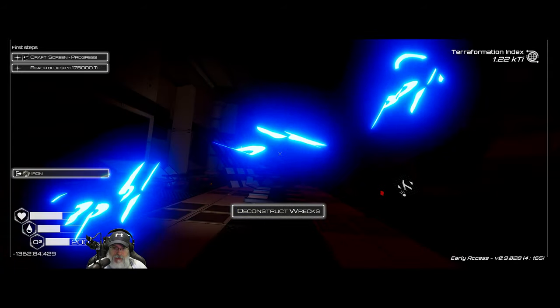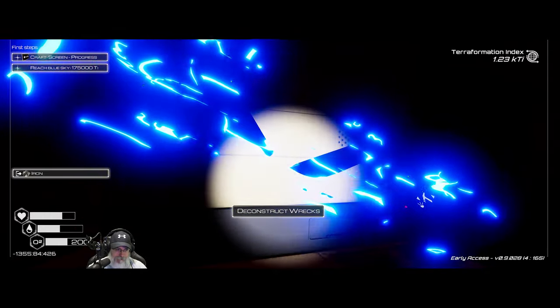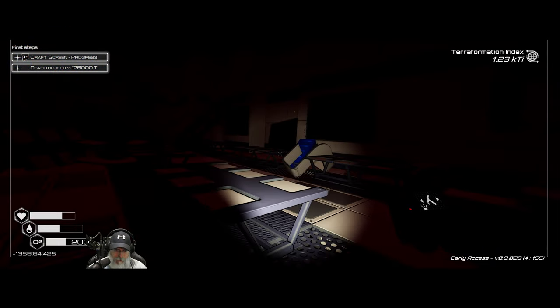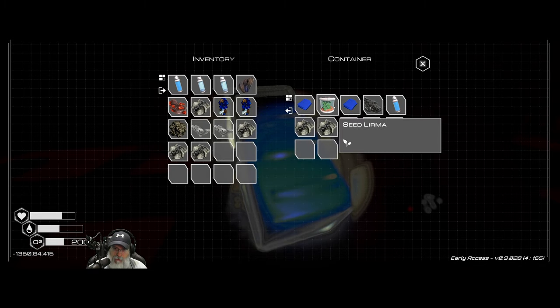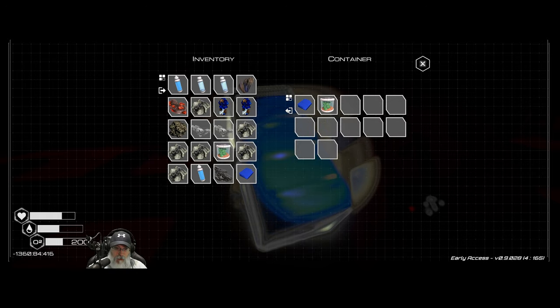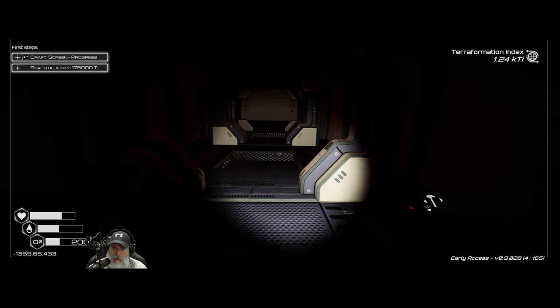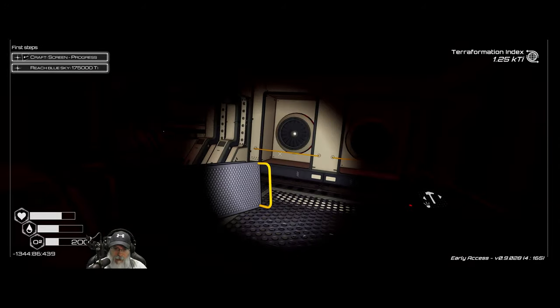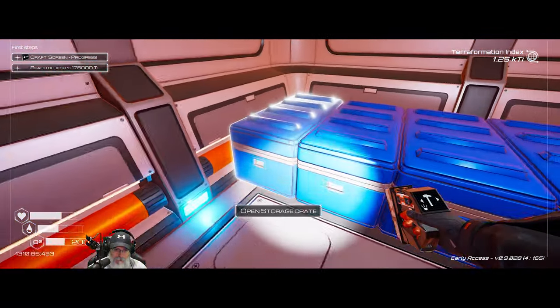You can deconstruct these beams and stuff in the way and get iron for it — it's worth doing. Here's another chest. We got more seeds and cloth, and water too, but unfortunately no food. More seeds are good as well — that's going to help us out.